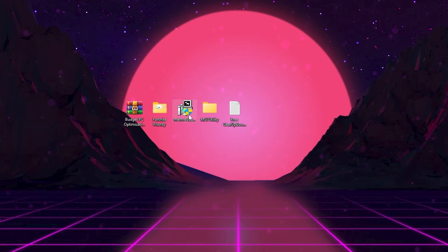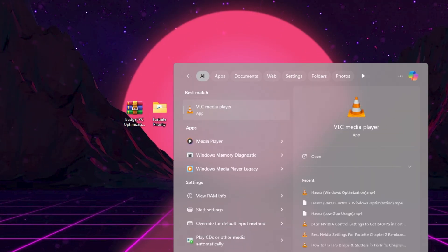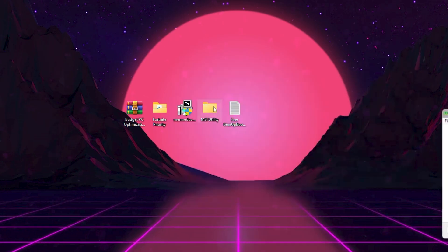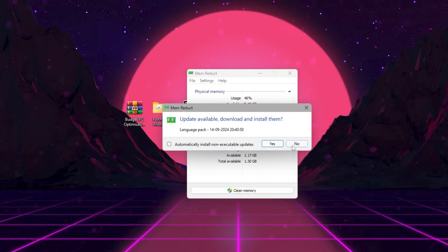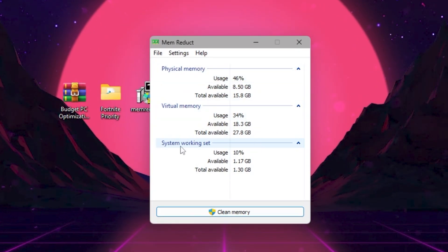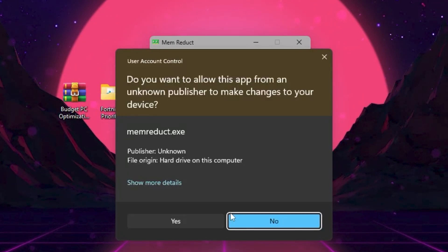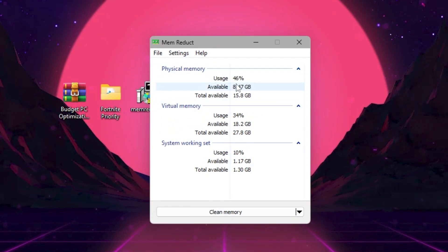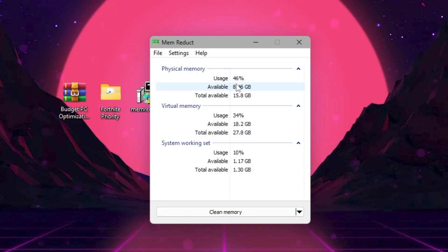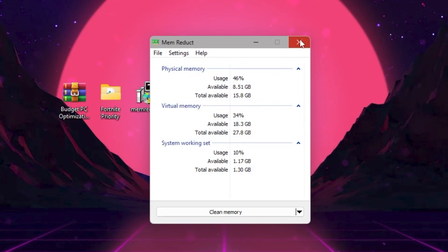For the next step, install Mem Reduct on your PC. Open up the Mem Reduct application — it may ask you to update, just click No. Here you will find Physical Memory, Virtual Memory, and System Working Set. After every one hour, simply click the Clean Memory button and hit Yes. This will free up a lot of memory running in the background and improve performance. Repeat this step every hour while playing Fortnite, then close Mem Reduct.